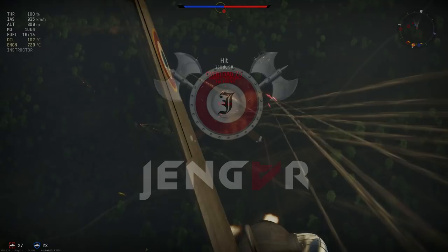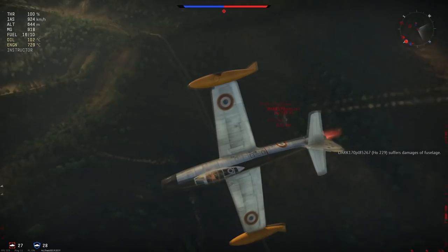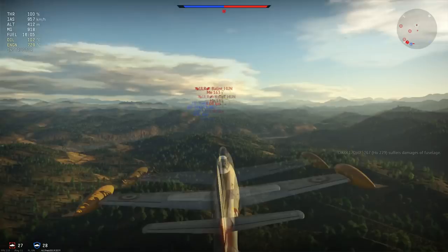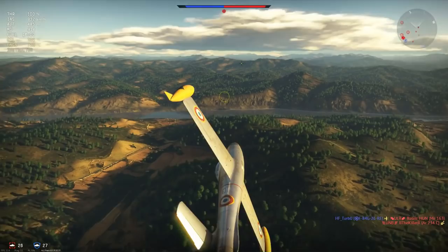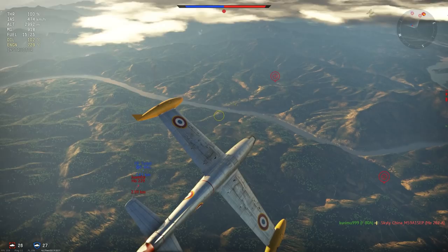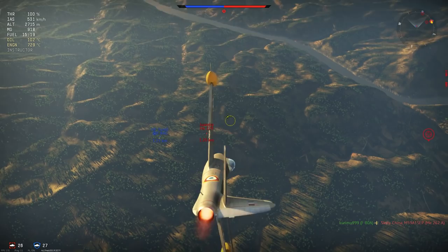Hey guys, Jengar here. Welcome to today's realistic review, in which we are taking a look at the French F84G26RE, the new Thunderjet for the French, released in this patch. We already have two of these, although this is a different designation — the other two are 21s and this is a 26 — but there is not much difference in performance or flight style. This is still a boom and zoomer, slash boom and runner specifically. It's a good plane at 7.7 battle rating. Let's see what she can do.